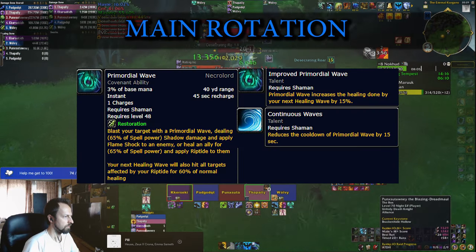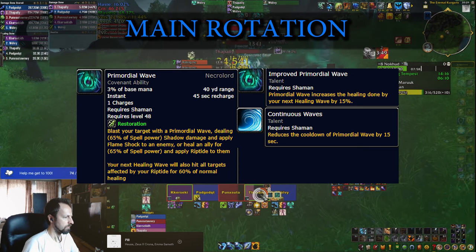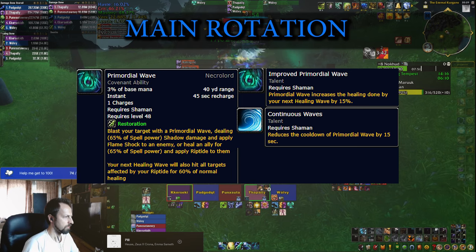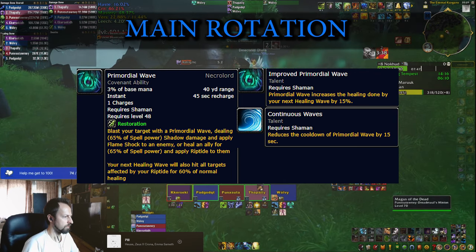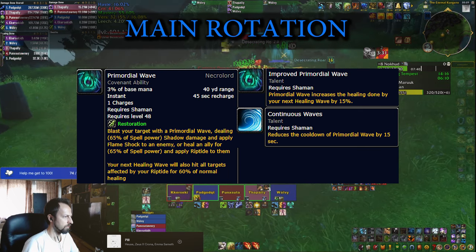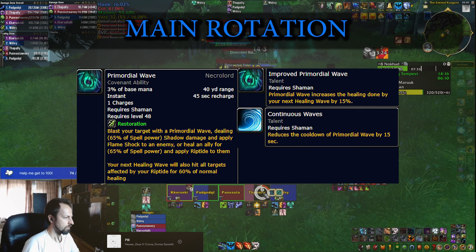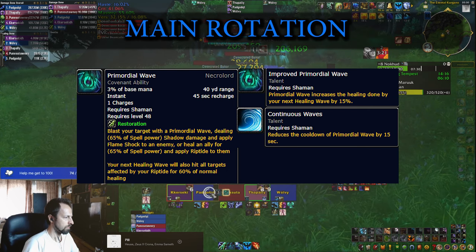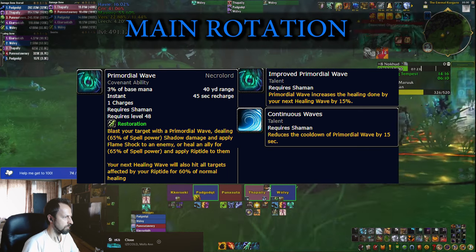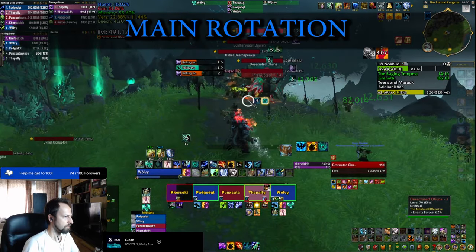Next are short cooldowns you can use almost all the time. Primordial Wave applies an additional Riptide to your target and then your next Healing Wave cleaves everybody who has Riptide on them. You can take a few additional talents to increase the effectiveness and reduce the cooldown down to 30 seconds. Timing and setup are everything here — if you don't have Riptides rolling, this skill is useless. You need to know when damage is coming, already have Riptides spread on your party, then press the button and follow with a Healing Wave to top everybody up. The short cooldown allows you to use this multiple times during boss fights.